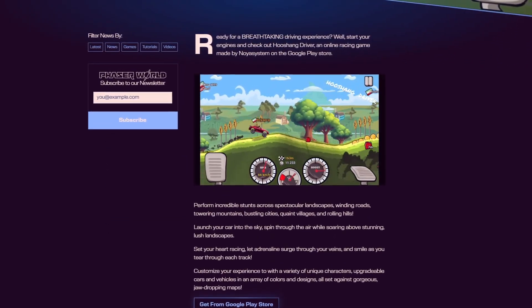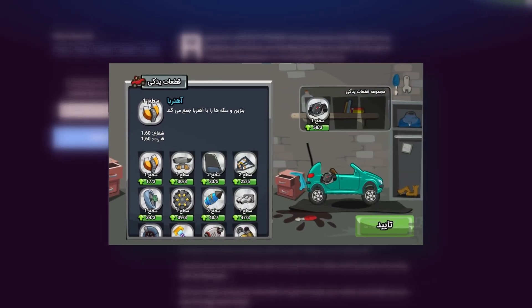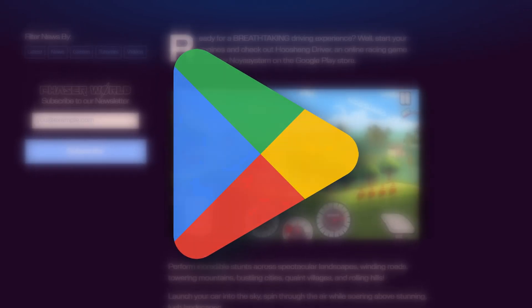Plus, there are 13 unique vehicles to choose from. Want to make your own? You've got over 50 color options and designs to customize your ride. It's free on the Google Play Store, so go check it out.